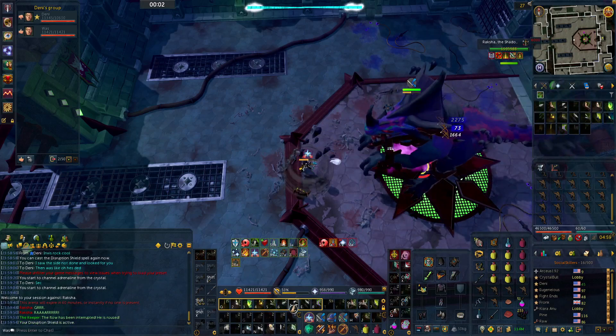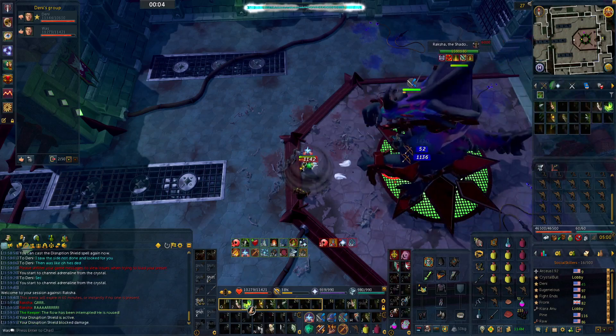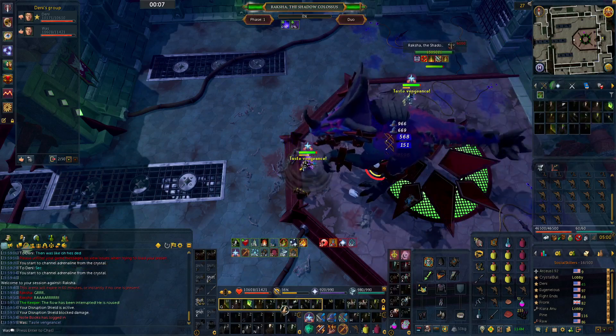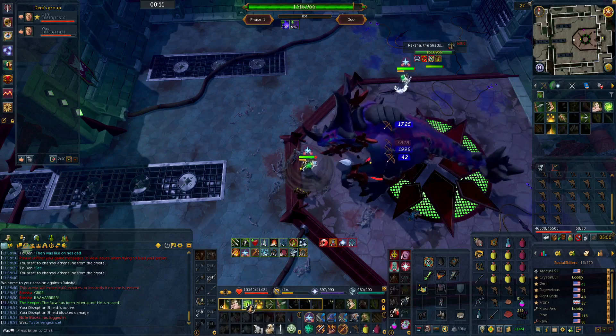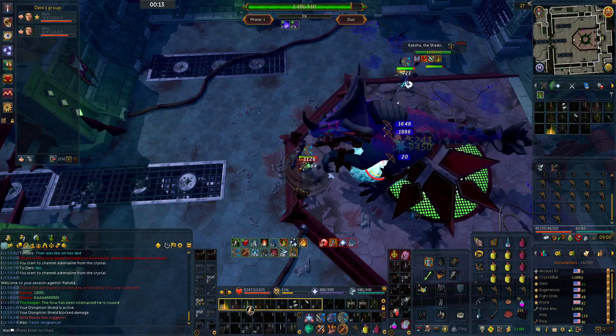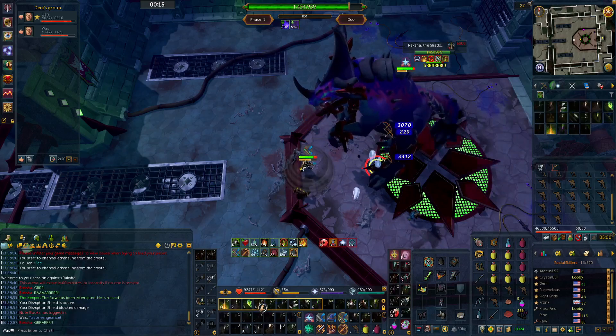Starting off, we're going against something that I said in my guide, but stop kiting. Kiting is the act of running around the arena so that Raksha can't melee you with his basic or do his tail swipe, which is really nice for the first time at the boss, but it quickly becomes a hindrance if you're moving around.